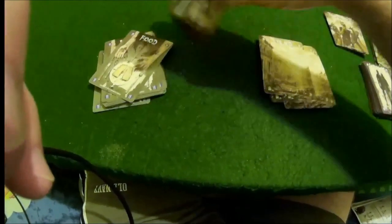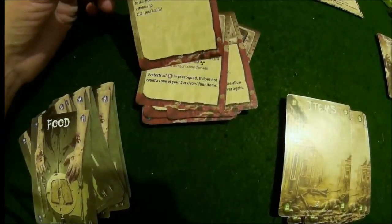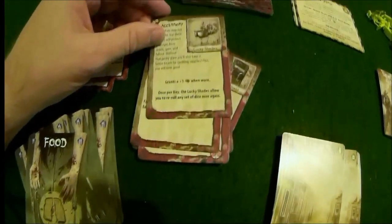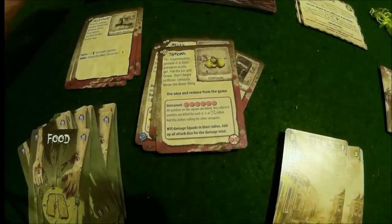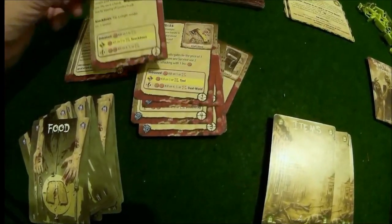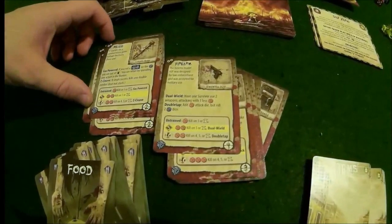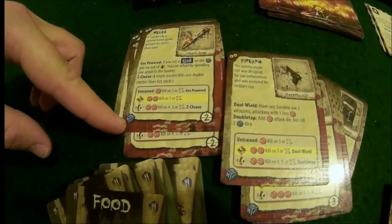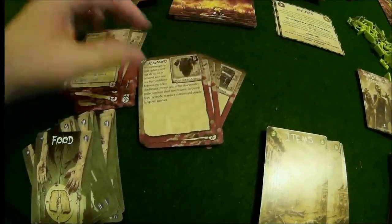We have our armory cards - these are your weapons in the game and accessories. For example, 'brain bucket' is a combat helmet that gives you armor. You have accessories that give various advantages like armor or boosts to smarts and movement. You have grenades, your standard melee weapons, and some gas-powered melee weapons. You can tell a weapon uses ammo if it has a blue die icon on it - if you roll a click, you're out of gas. These armory items are what's going to help you kill those zombies.